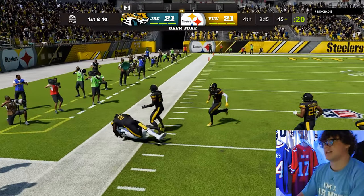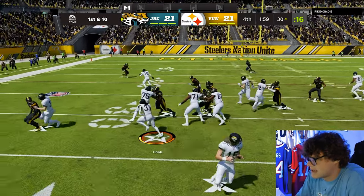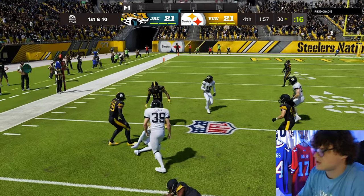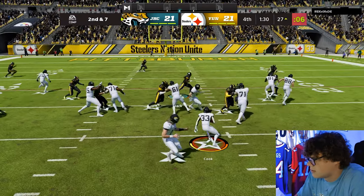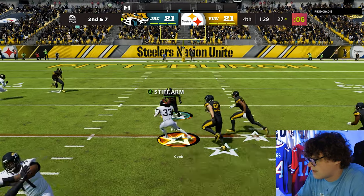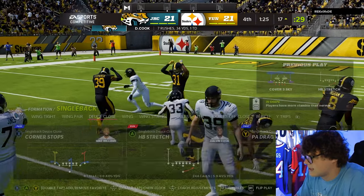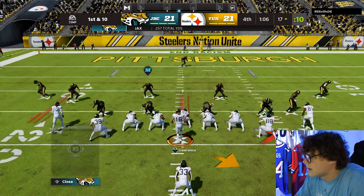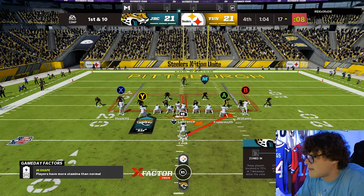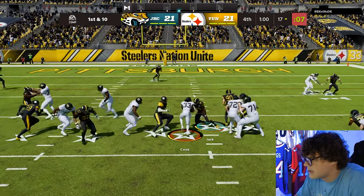Dalvin Cook — chill out bro. I'm gonna flip this and go left. He guessed wrong! Dalvin Cook — we get shoes! Jukebox again, we're gonna get a first down and we are down to the 17 yard line. Dalvin Cook really taking control of this drive. He's just gonna keep his timeouts — kind of confusing.